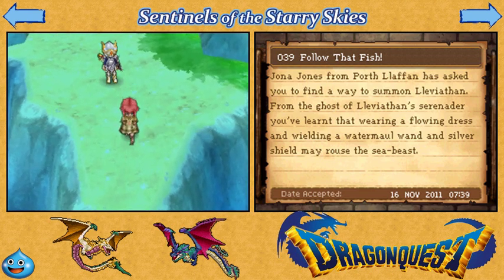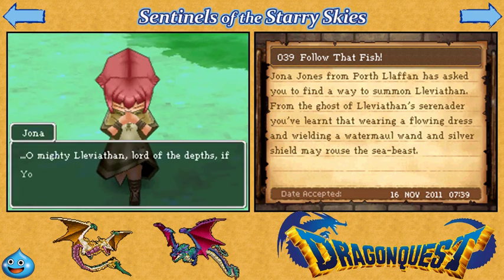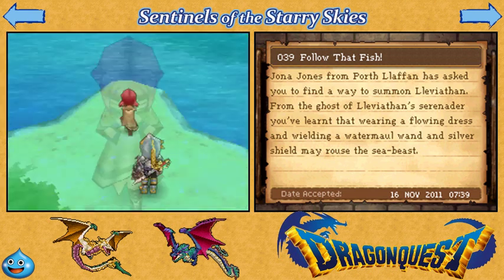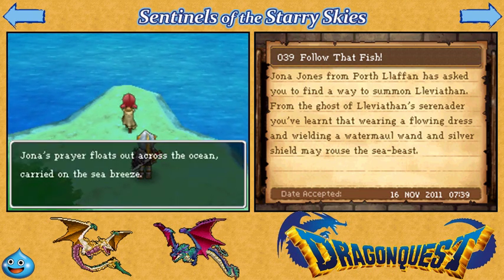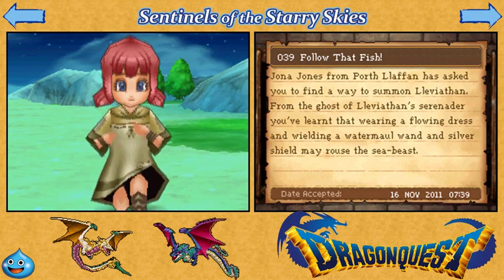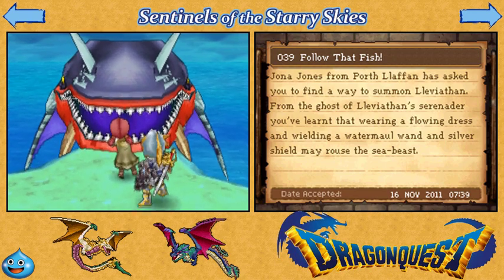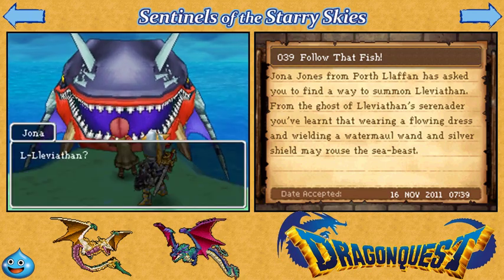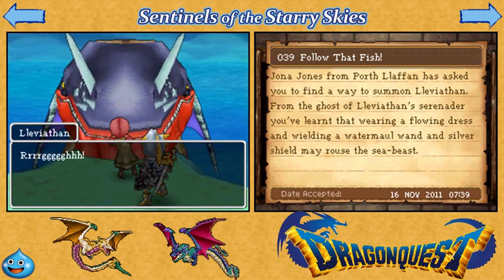A priest will work too — actually I think the character may need to be female, because I don't think you can equip the flowing dress on a male. Dude, shouldn't I be the one who does the praying? Because I'm the one who's wearing this stuff — even though it's my invisible character. And look, the real Leviathan looks suspiciously like the fake Leviathan.